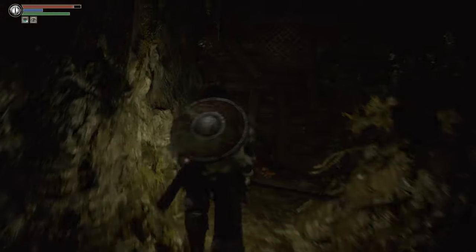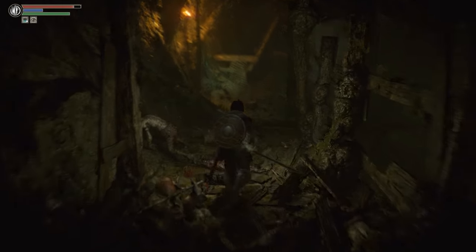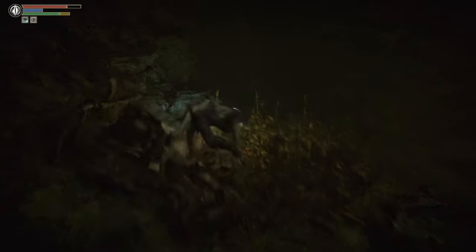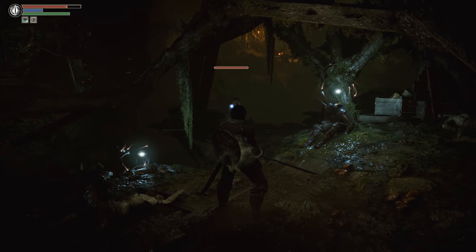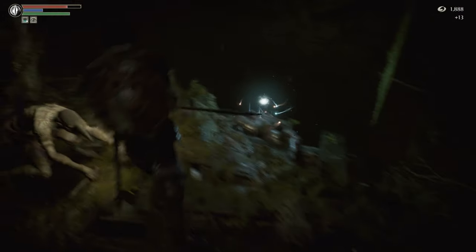In terms of statuses that are just damage-over-times — DOTs — there is bleed, poison, and then plague. And this is where we dropped earlier to avoid that ambush. Now we're dropping down even further to open up a new route. There are vanishingly few instances of plague in the game — it's just a stronger version of poison, but a much stronger version. And when they do come up, it can get really dicey. There is a way to get afflicted by the plague in this level, and it's coming up.